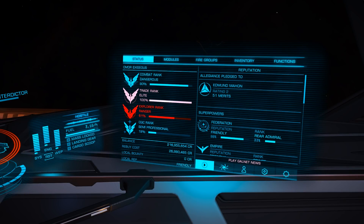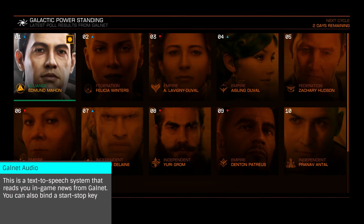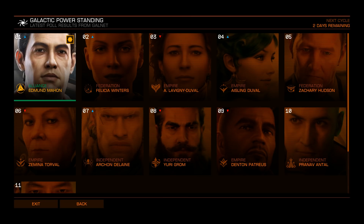Finally, at the bottom right of the system panel are the tools for Galnet audio and text, the holome editor, and engineer and galactic power details. Each of these will open their respective tools.